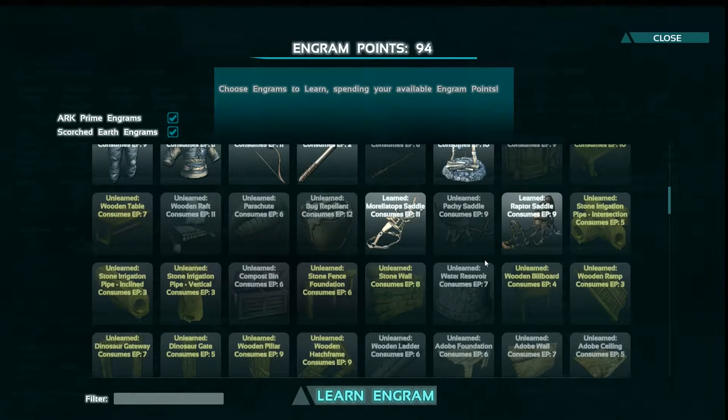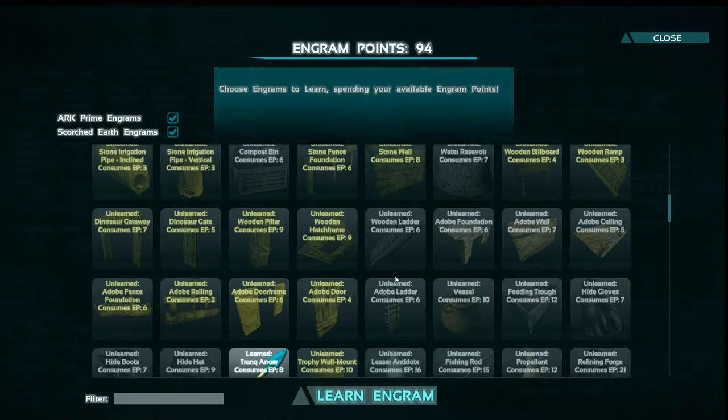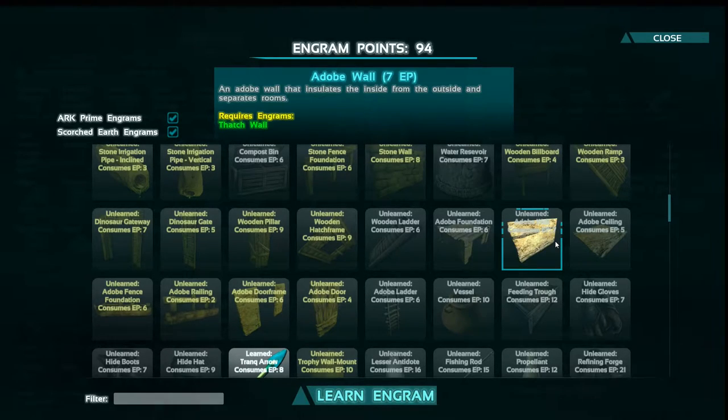Hi guys, today we're going to learn how to build a house in Ark Survival Evolved. The first thing you will need to do is unlock the engrams for the type of building that you want to build. There are several different types including thatch, wood, and even the adobe builds which are exclusive to Scorched Earth.